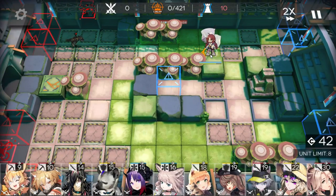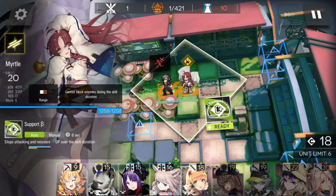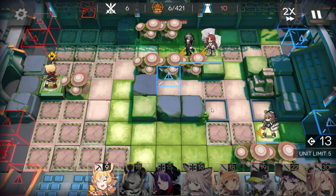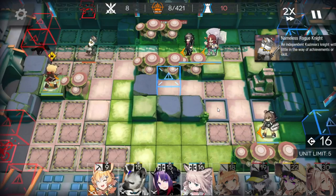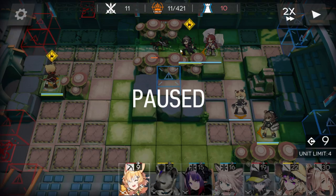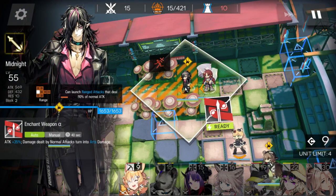Immediately deploy the vanguard here. Then the ranged guard here. Your best sniper here, facing top. Get deployment points. Your best defender here. Arts guard here, facing down. If you're using Thorns, you can deploy Thorns at the Myrtle position, and Myrtle at the Midnight position, because Thorns will stay there permanently - we have to retreat Midnight later.